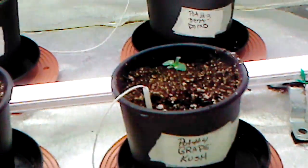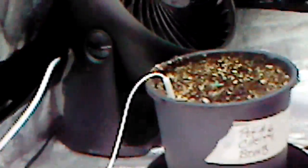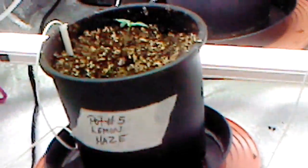We got the Great Cush, we got the Berry Farm, we got a Strawberry Banana, and we got another Strawberry Banana. And we got the Cherry Bomb, which happens to be the smallest one — hoping it'll catch up. Sometimes the runt turns out to be the biggest. And then we got the Super Lemon Haze, which turns out to be the biggest one in the bunch.